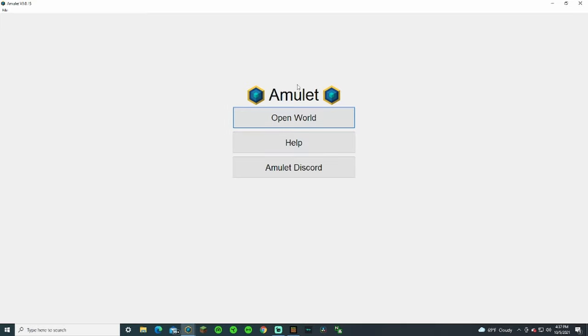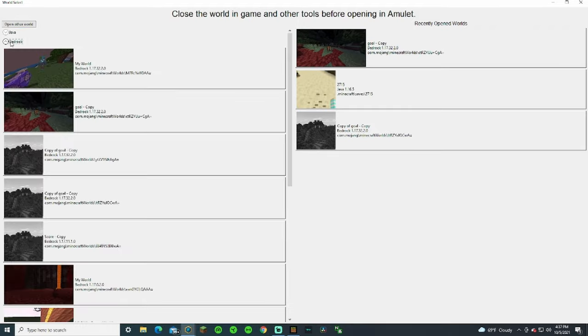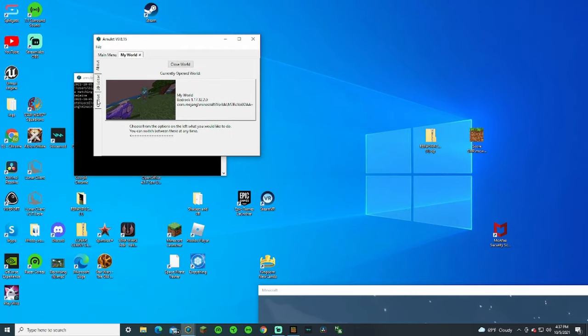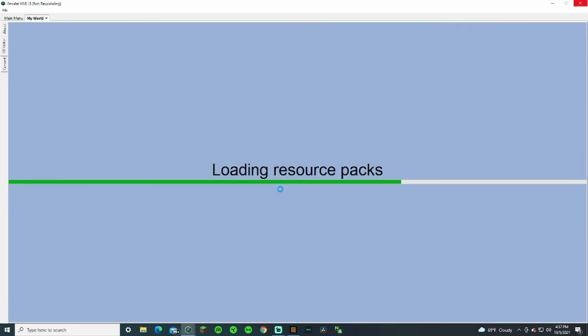Once you get Amulet opened up, it'll say open world. Most likely you're only going to have Bedrock, but if you're like me you also have Java. You can go into your Bedrock and here's the world we were just in. Open it — it may take a second and may say not responding. Just let it do its thing. Once you get in, this is just a brief overview of what you can do with Amulet for the purposes of deleting chunks.